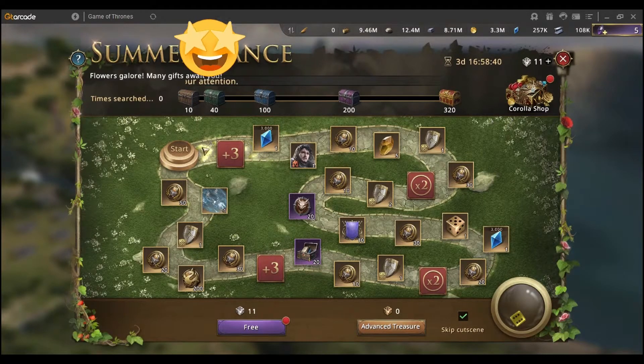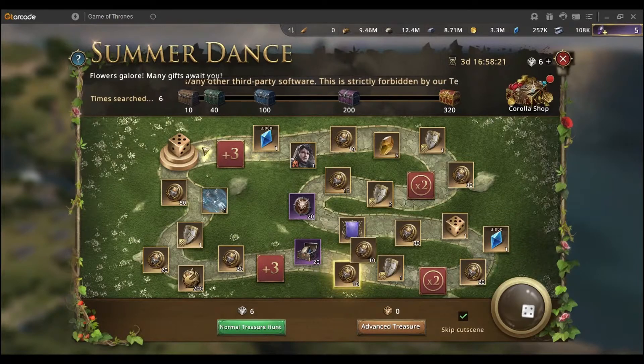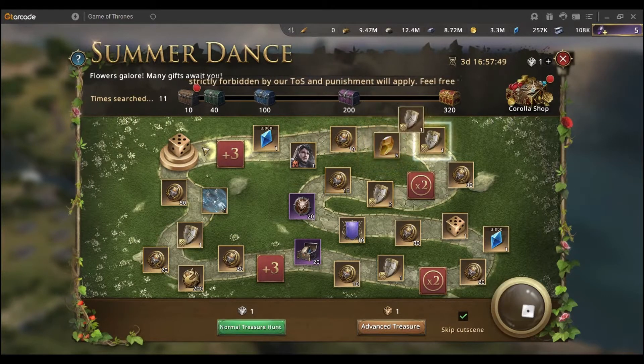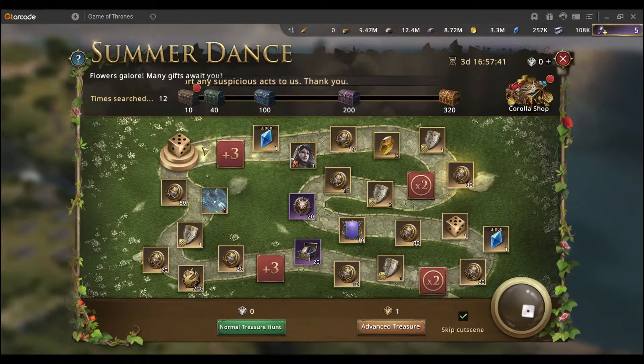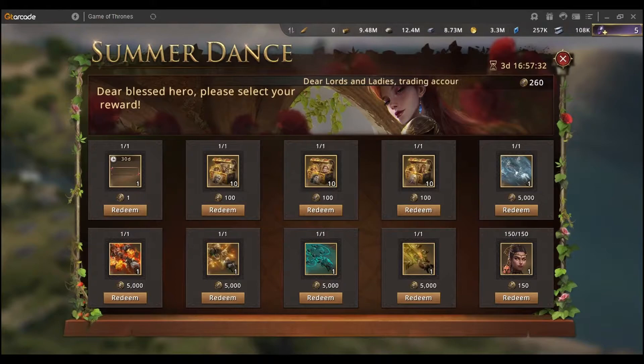Let me demonstrate how this works. We got 3,000 diamonds on the first roll. We got a Jon Snow — now we have eight medals. When you complete a full circle you get awarded a golden dice, and the golden dice will give you double the rewards wherever it lands. I held off on using it too early to avoid wasting it on just 20 tokens. After a few more rolls we get another 60, so in total now we have 260 corolla tokens.